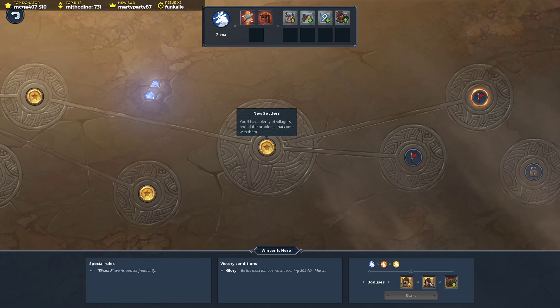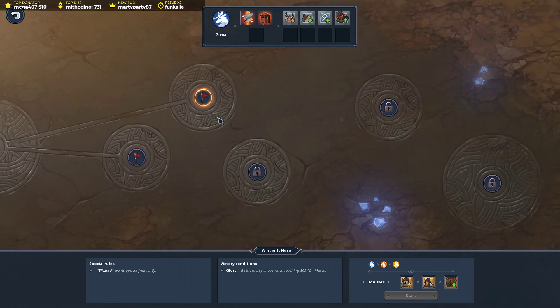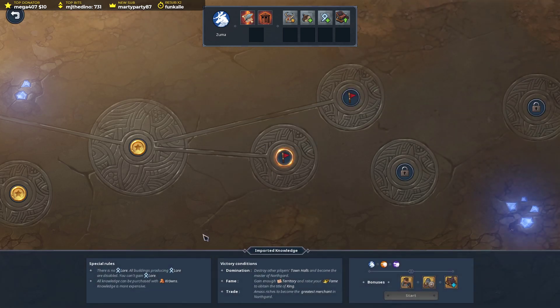Alright guys, new settlers completed - this is the seventh mission of the Stag Clan. We're over halfway! As always we do the mission closest to us, which is Imported Knowledge. The special rules: there is no law, all buildings producing law are disabled, you can't gain law, and all knowledge can be purchased with crowns - but knowledge is more expensive.